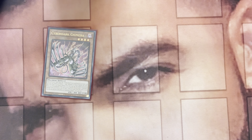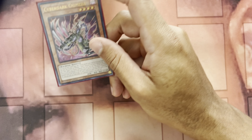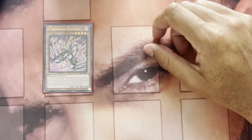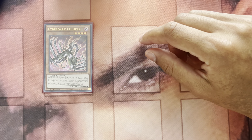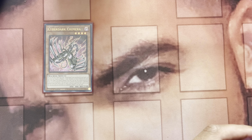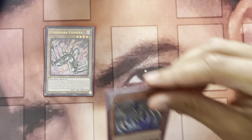First up, just one Cyber Dark Chimera. I don't think any more than one is necessary — it's super easy to get to. Really you're just searching Power Bond off this card by discarding one spell or trap. You can use cards in your graveyard and banish those as fusion materials. It has synergy with Cyber Load Fusion, which will shuffle those cards back into rotation.